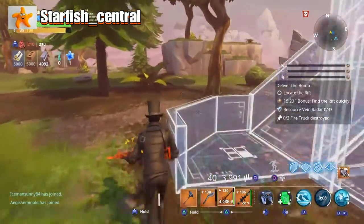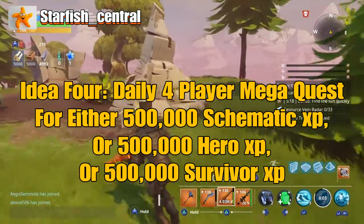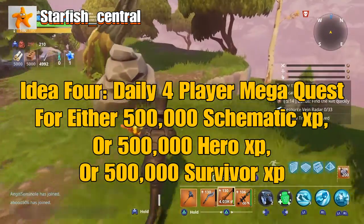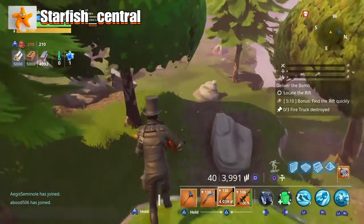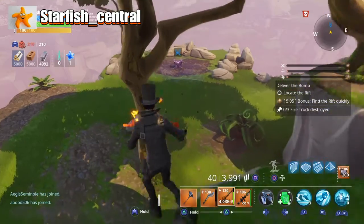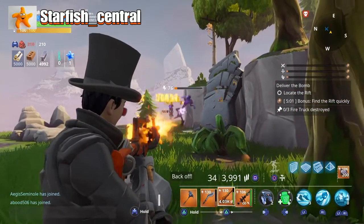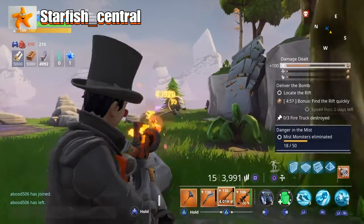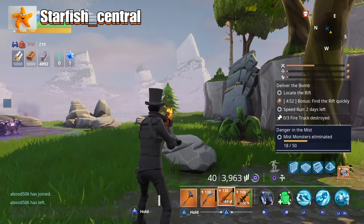Another idea: once a day you have the option to do a Mega Quest. In this 4-player recommended quest, you can earn 500,000 schematic XP, or 500,000 hero XP, or 500,000 survivor XP. This is enough to level up a weapon or a hero to level 130, providing you have the other required items — Pure Drops of Rain, Lightning in a Bottle, Storm Shards, etc.